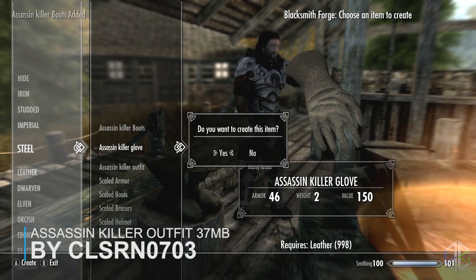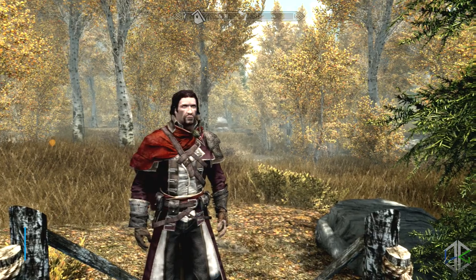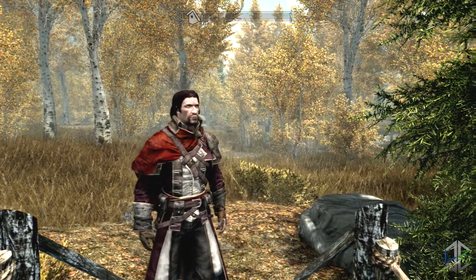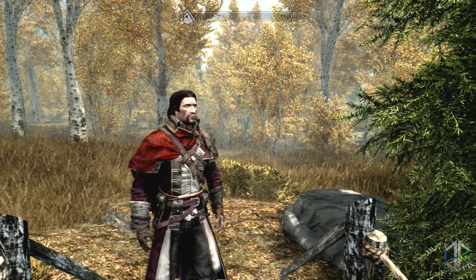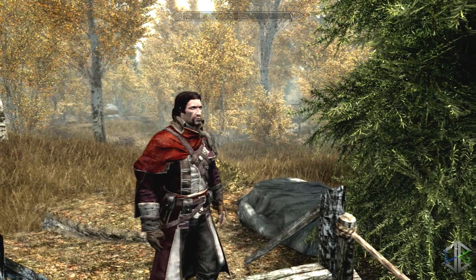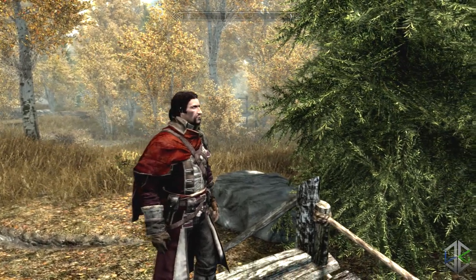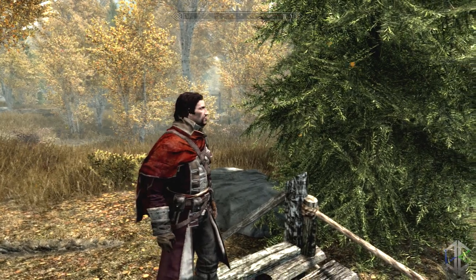First up we have the Assassin's Creed Rogue Assassin Killer outfit. I'm not kidding guys, this armor is amazing looking. The armor works only on the male body — you guys wanted me to show more male armors and this one is one of the coolest looking ones. The armor is a set of light armor and is more powerful than the dragon scale light armor, so you're well protected. It's just slightly weaker than the dragonbone armor which is heavy, so it's very tough and very light.